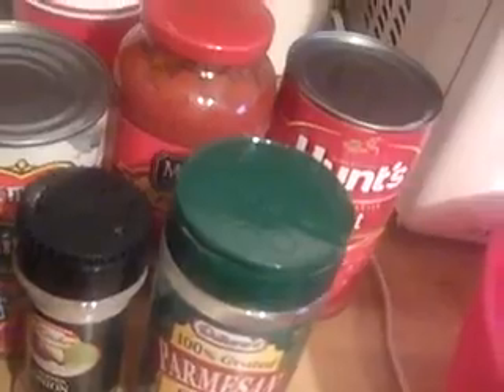You'll also need parmesan cheese, chopped onions — I like the dried kind better than real onions — Italian seasoning, oregano, garlic pepper, and a little bit of regular pepper. Once I get all that cooked, I'll be back to show you how I mix my sauces.